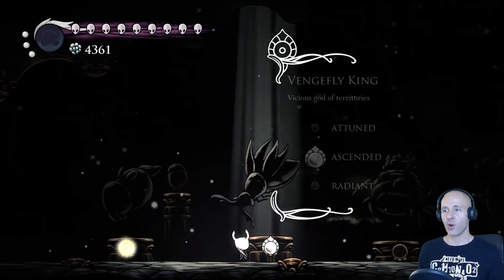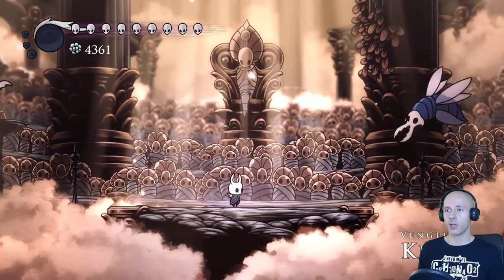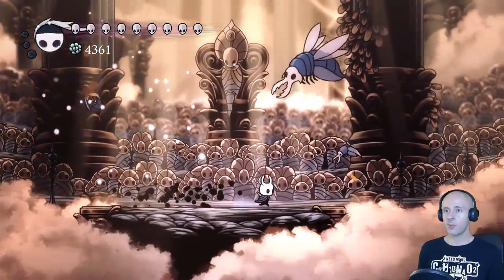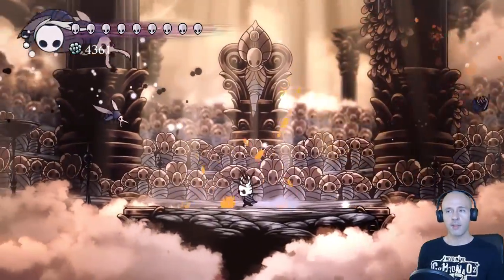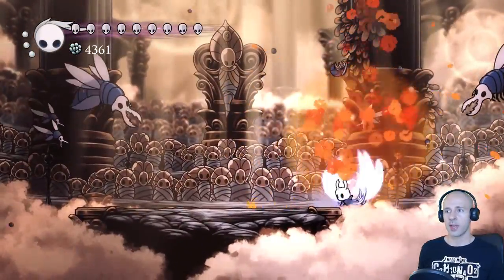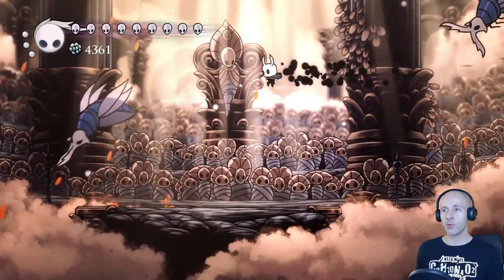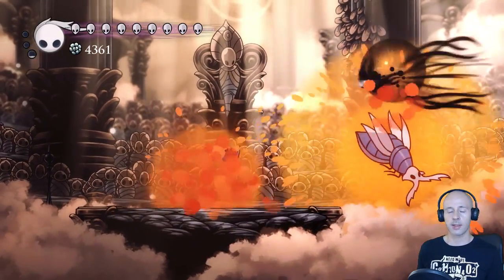First up is the Vengefly King. He's not a difficult boss fight. If you're patient and only attack during their swoop attacks, you'll probably beat them first try. There is a much faster tactic though — you can pogo them, and with some precise dashes, you can follow them to the side while continuing pogo jumps. This is quite risky since you have to time your jumps very precisely as you'll be largely off-screen. But it's also good training for Absolute Radiance's sixth phase. I was almost able to kill both Vengefly Kings in one go, but my third Vengeful Spirit spell missed.